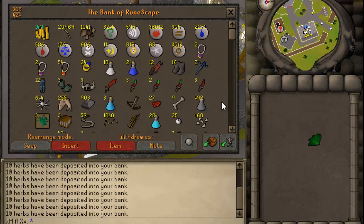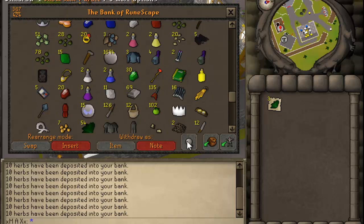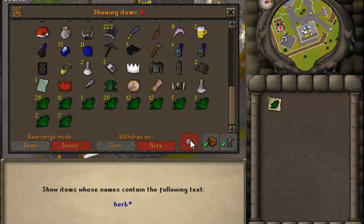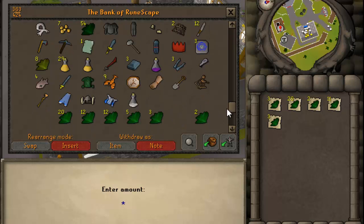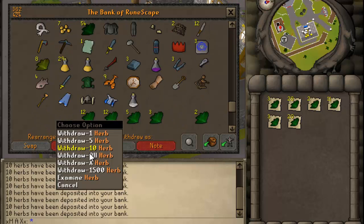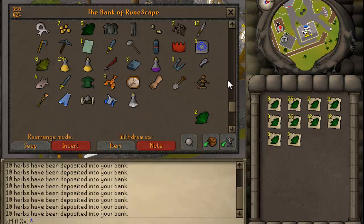Let's look at these, let's get them all noted. Take all these out. It looks like you do get a lot of the common ones much more often. I can identify some of those — I'll probably do that and then go identify the ones I can. Hopefully there's a good amount of ranarrs in there — I need them for prayer potions. I'll do that and then I'll be right back.